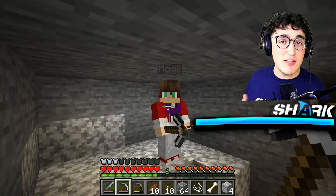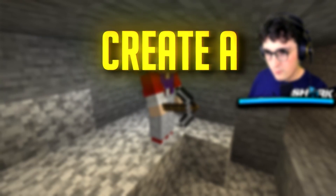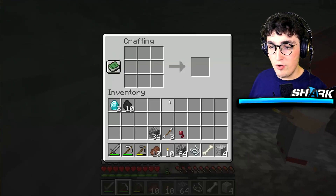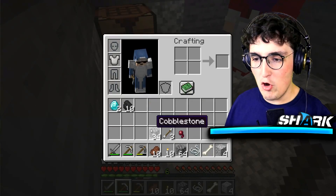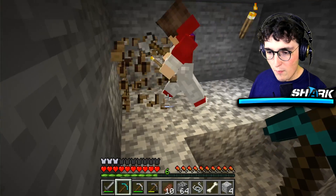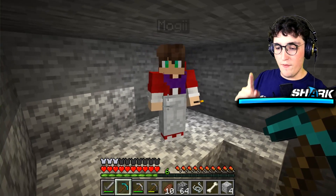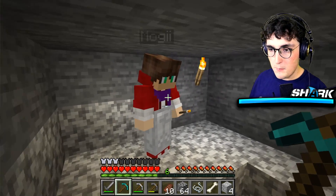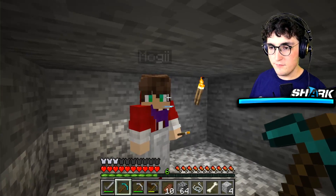Now that we both have eight diamonds in total, what is the next step? Create a diamond pickaxe. When we were talking and mining, Mogi, you said we have to get a Silk Touch enchantment on the diamond pickaxe — correct? Yeah, we have to get the Silk Touch enchantment, and the way we're gonna do that is just farm a lot of XP, get a lot of books, and hopefully get some awesome enchants.